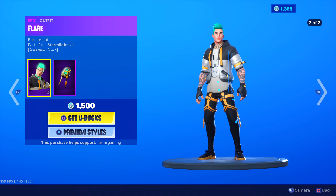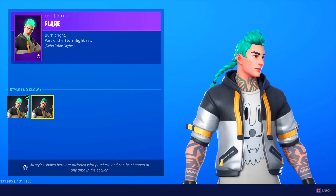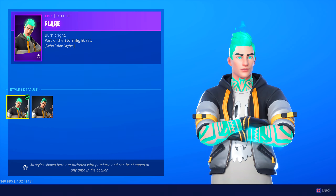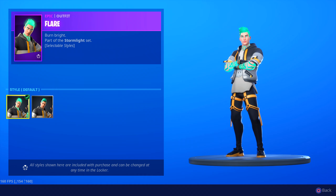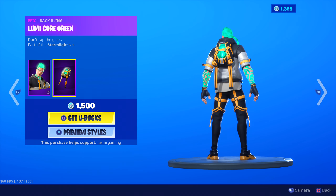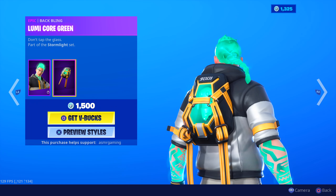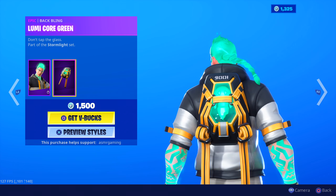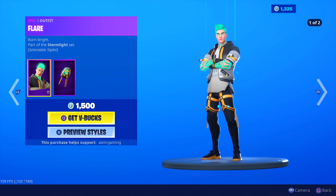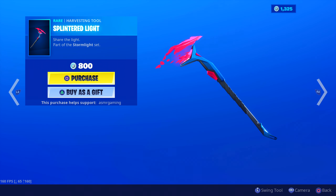Flare is also back — basically the male version of Nightbeam. He has two versions as well. The no-glow style, which is okay, and then the glow version, which looks really awesome. I mean, look at that glowing hair. I just think the female version looks slightly cooler, but maybe that's just me. Burn Bright. The back bling — Lumi Core green. He has one of those weird rock crystal alien things in there as well. Something is sleeping in there for sure. Don't tap the glass. Definitely the glowing version is the best for this one. Comes with the Splintered Light, official harvesting tool for the Storm Light set.